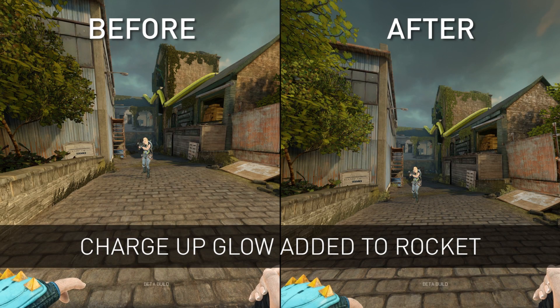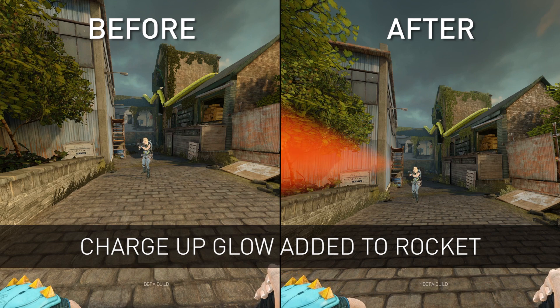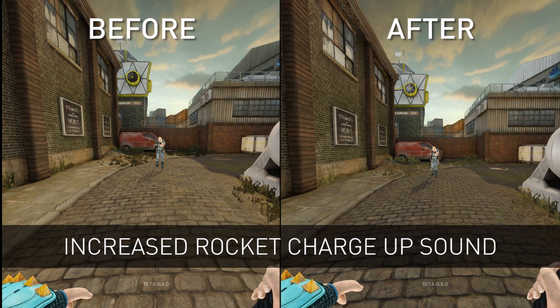We're adding a charge-up glow to Javelin's rocket launcher barrel, giving other players a clearer indication of when she's going to fire. We're also increasing the charge-up audio sound and making it highly directional, meaning that targeted players are more aware of when she's firing on them.